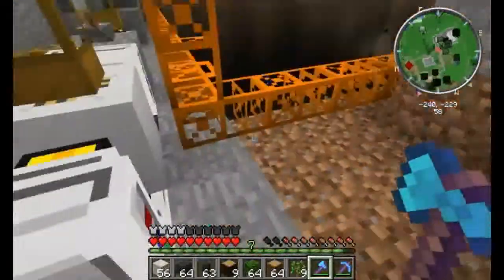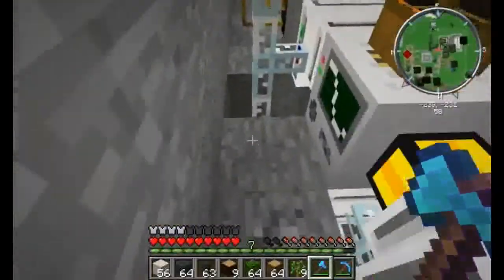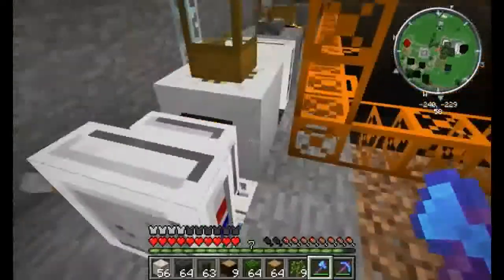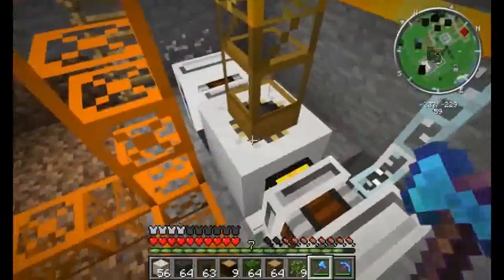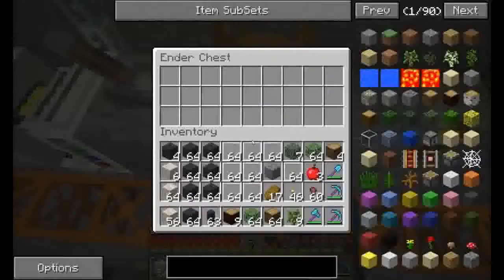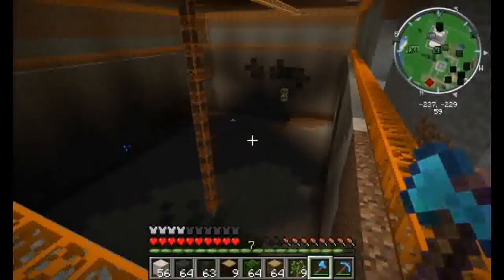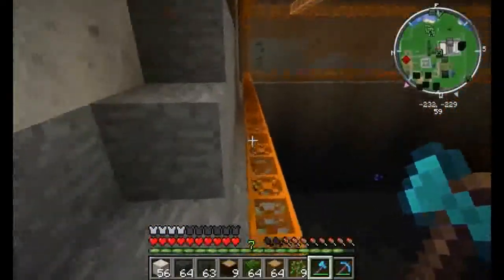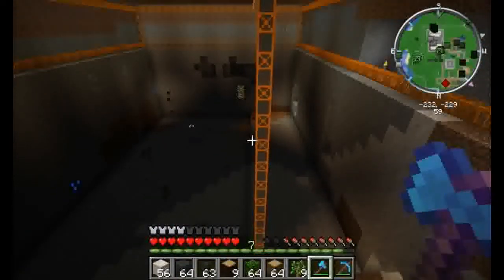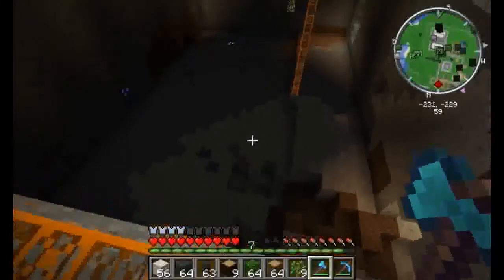I finally got the quarry set up and going, so I have three electric engines that are powering the quarry that pipe everything into this ender chest which sends it upstairs. I'm only doing an area as big as the building above us so that I can start building the floors beneath it.